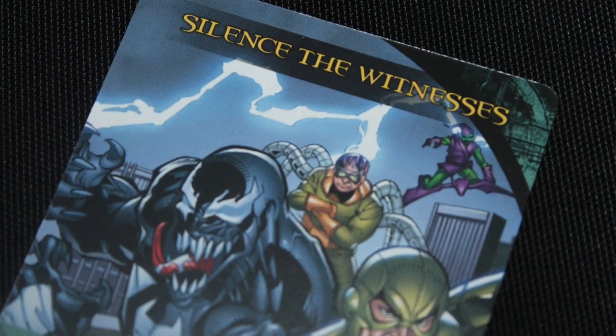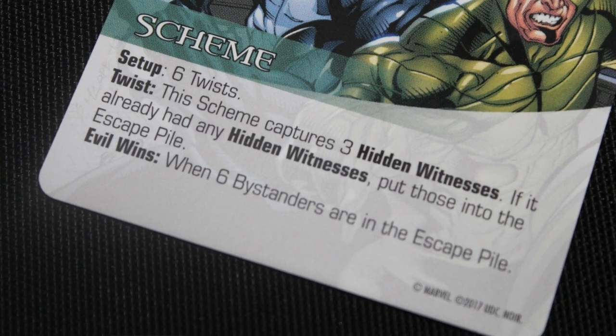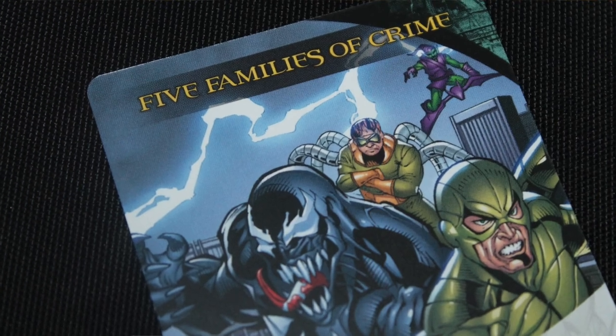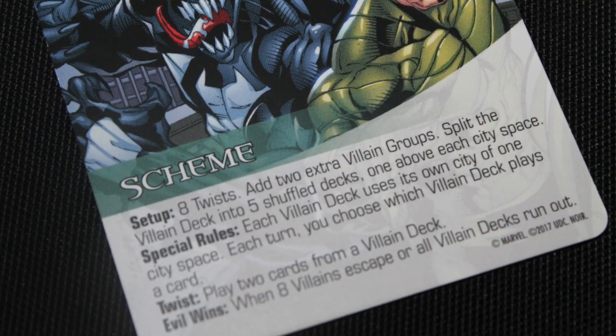The next scheme is essentially Capture the Hidden Witnesses. If too many hidden witnesses — I think six hidden witnesses — make it to the escape pile, you lose. The twists when they come out add hidden witnesses to the villain deck, so that one can be a pretty hairy one to play as well. You also have the Five Families of Crime, which lets you play against something like organized crime. If you get too many of the villains to escape from the board, you lose. Twists make you play two cards to push them along faster.